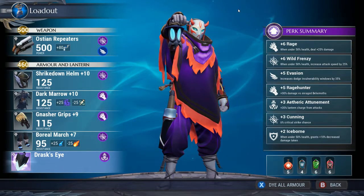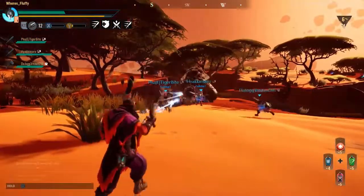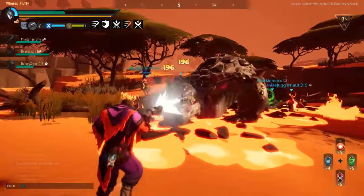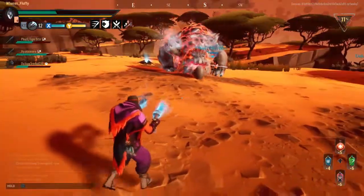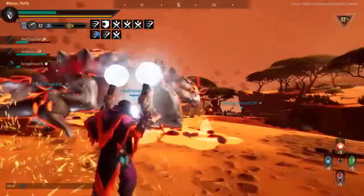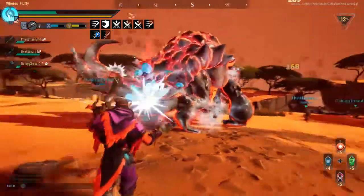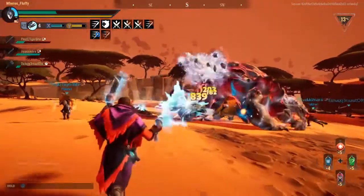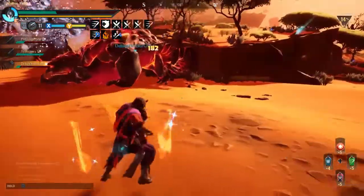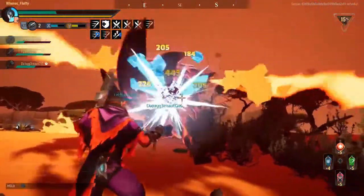Now I'll show you how the build works in game. Step one: get to 50% health — don't pop any potions yet. From here just start doing DPS and focus one area. Once you have everything stacked, pop your damage potion and speed potion, drop the buff — and you see that damage: 979 in quick succession, insane DPS. The more attacks you can stack and the more buffs you have, the better. The damage is just insane — this is the Godspeed build right here.